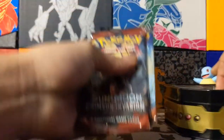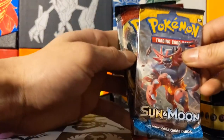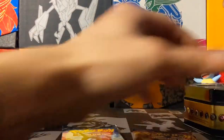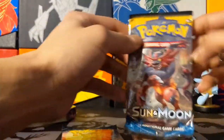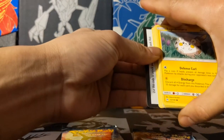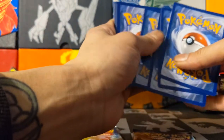Alright, let's see the packs that come inside — one, two, three, just like I said. So Sun and Moon base set, Sun and Moon Crimson Invasion, and Sun and Moon Burning Shadows. Alright, Burning Shadows — we are Charizard chasing today. Alright, so Sun and Moon with Incineroar on the front pack right there. Here's the code card, and four cards at the front since it's a Sun and Moon.